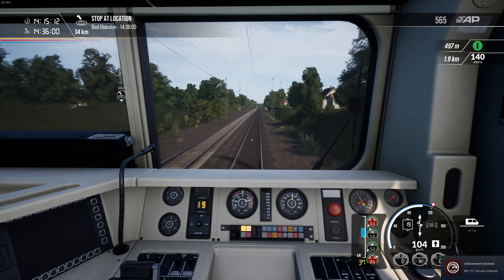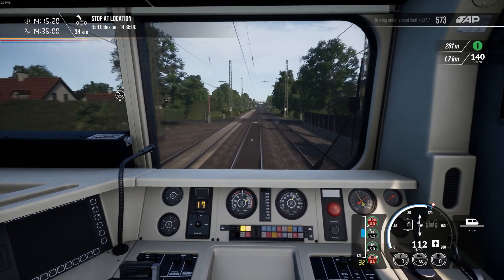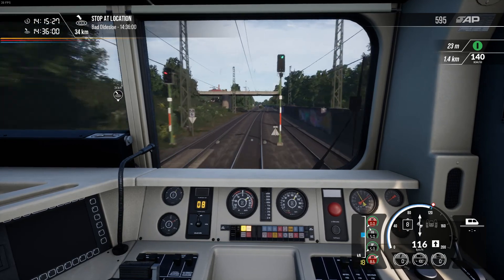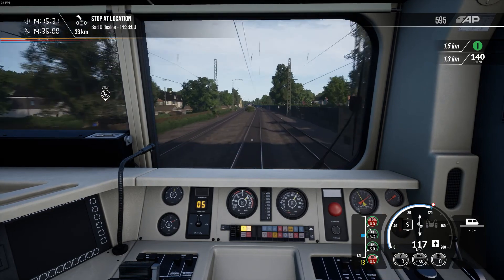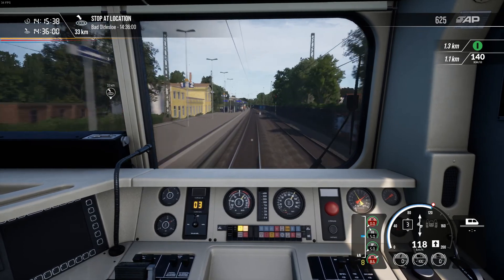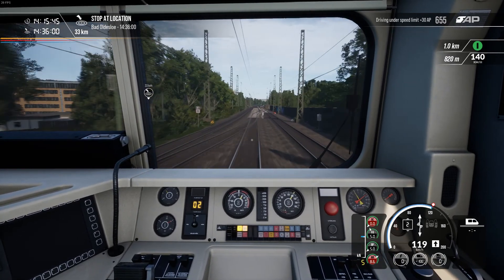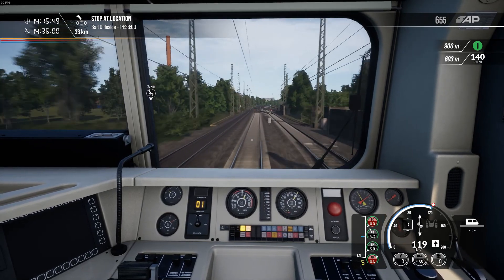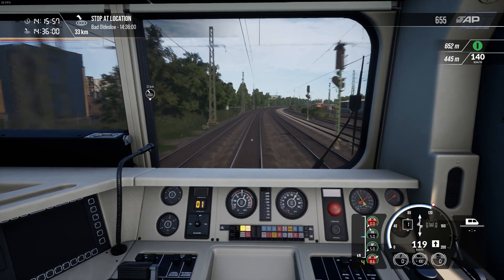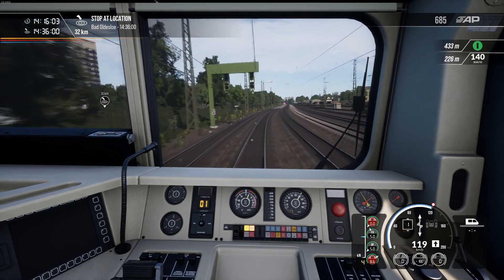I generally prefer TSW2 routes because it is a lot easier to just load up the game and get straight into driving, or just explore the platforms and hop on and off trains as you please. With Train Simulator, while you certainly have a lot more freedom to decide what locomotives and rolling stock you include on a route, getting something going does take a lot longer. Whereas with TSW, you don't necessarily get that freedom, but you can get into the game a lot easier.